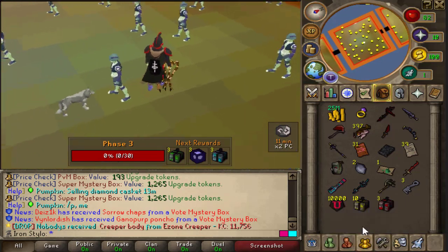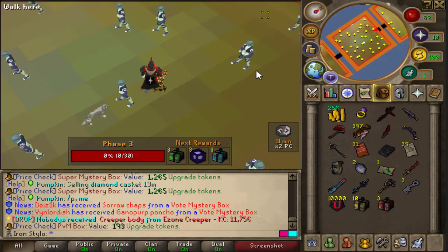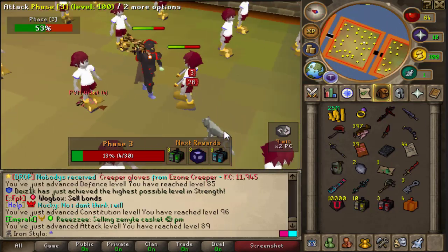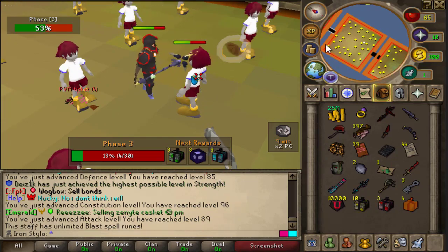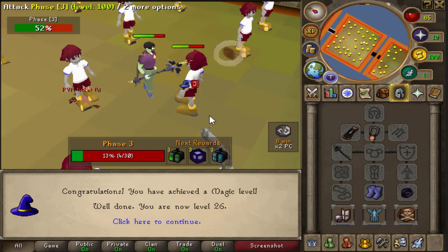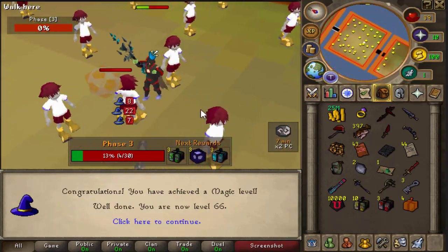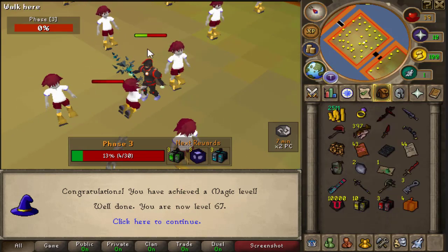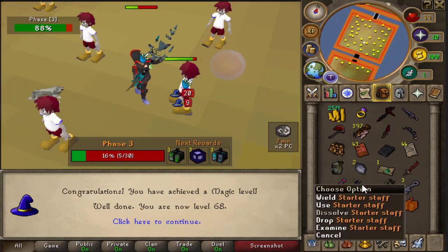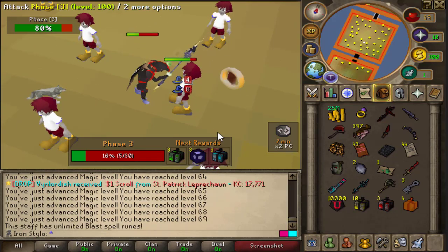I was thinking I should collect the boxes and open all of them when I finish the phases. I should start training mage and range as well. Do I need runes for that? Actually I don't, that's beautiful. I'm not even hitting anything — do I need to remove these? Now I'm hitting more. The brutal staff that I got is so OP — look at this, I'm hitting like 20s. But when I have starter stuff on I'm hitting like 4s.